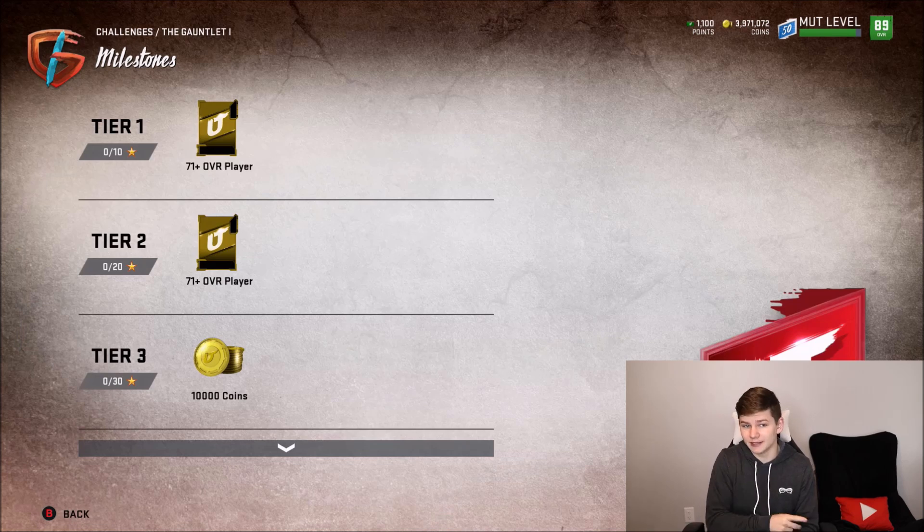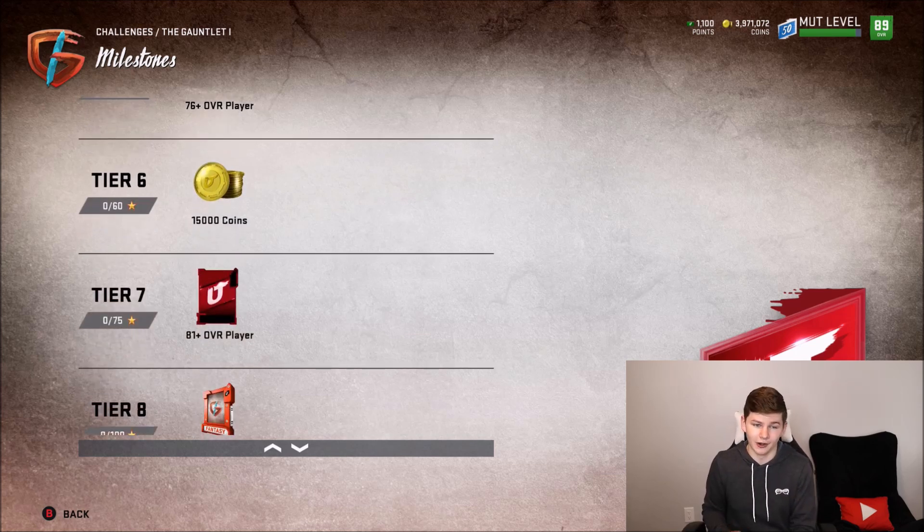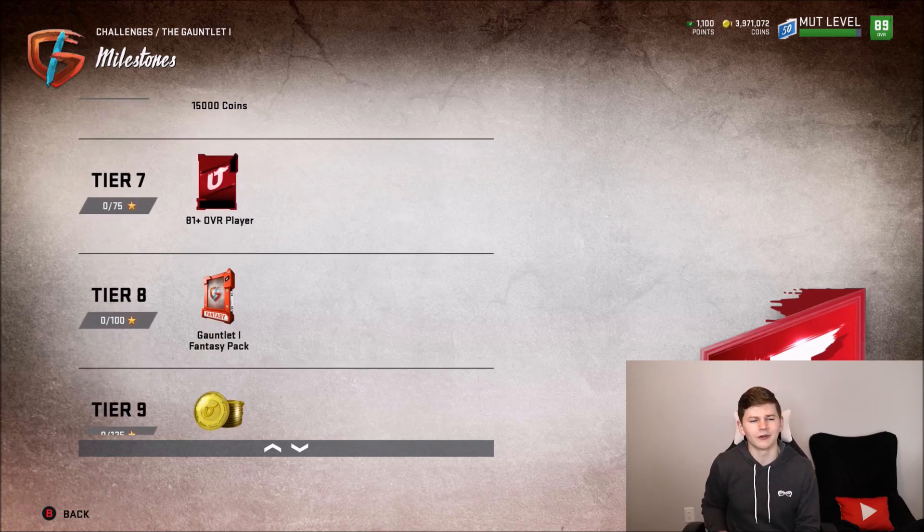You get 71-plus overall players for the first two — it's not much, but you do get 10,000 coins there, a couple 76-pluses, and 15,000 coins there. You get an 81-plus overall player. Then at 100 stars you get your Gauntlet Fantasy Pack, which I know can take a little while to get, but it's definitely worth it because there are a lot of good players in that.